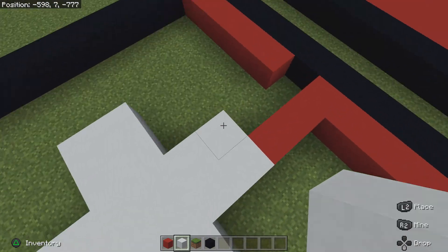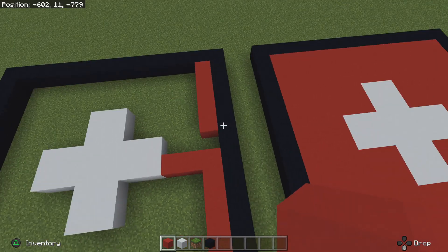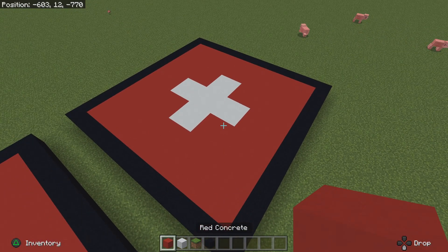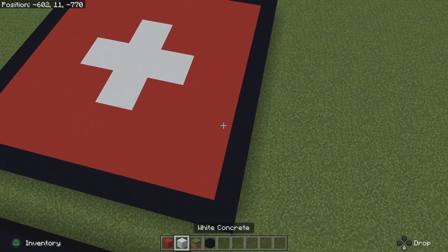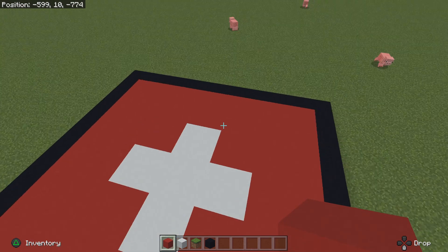And then after that's done, just fill everything in with red concrete, and I'll be right back once it's all fully filled in and sorted. Alrighty guys, so it's all built and all sorted. This is how your Switzerland flag will be looking once it's all built.